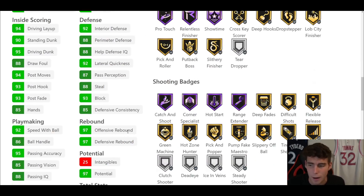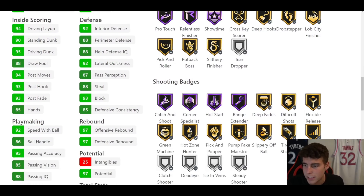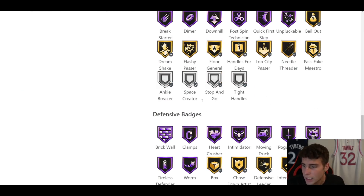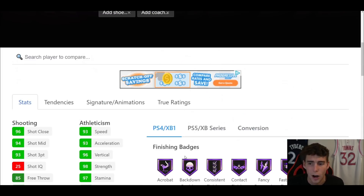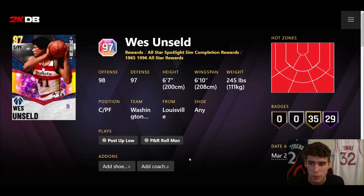What gets kind of lost is his good vertical and good strength. I've heard people say Wes doesn't grab rebounds, but stat-wise he is so complete. He comes with Hall of Fame Showtime, Range Extender, Catch and Shoot, Hot Start, Corner Specialist — has every shooting badge outside of Deadeye that you could want. On next gen you'll want to put Blinders on him. Playmaking-wise: Hall of Fame Quick First Step, Dimer, Downhill. Defensively: Hall of Fame Clamps, Intimidator, Post Takeover, Rebound Chaser, Tireless Defender, Brick Wall — he's got it all.